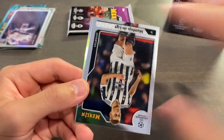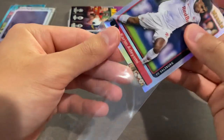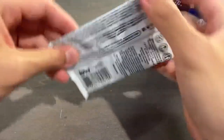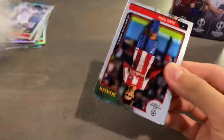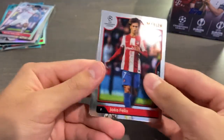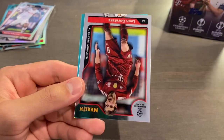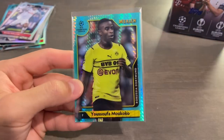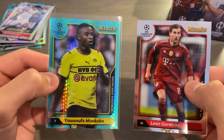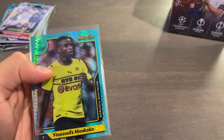Luis Muriel, Nicolo Barella, Delict, and Adeyemi refractor. Moving on to our final pack of this first blaster box — my seventh blaster box of this product. Joao Felix, Baronetsha, Brendan Aronson — now in Leeds — Leon Goretzka, and Yusofa Moukoko, second year, very nice, for Dortmund. Why does he look a lot bigger in this picture? Is this an image variation? It's not — same CMP code on the back.